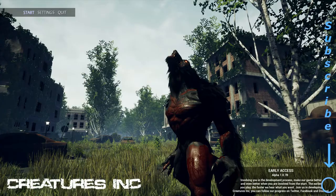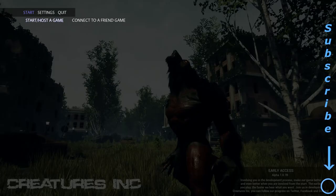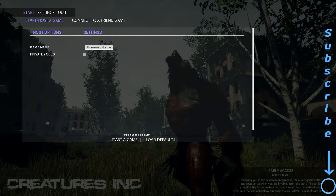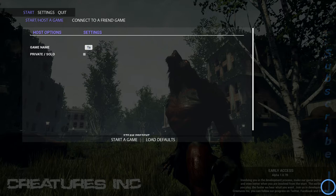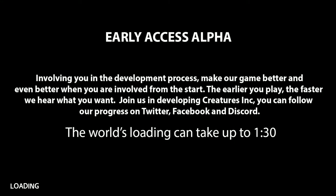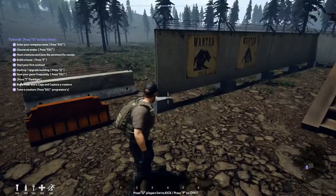I've done the settings and stuff, let's get started and see what we got. Starting an unnamed game — we'll just call it 'game name,' or Tap Man. Set it to private. Start a game. Okay, here we are. That was a quick load.